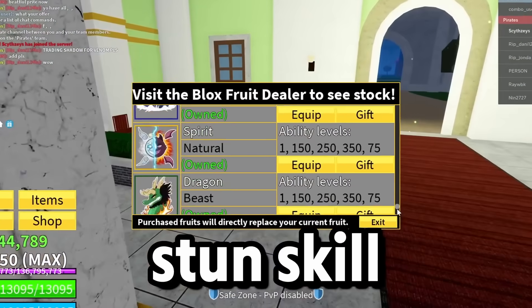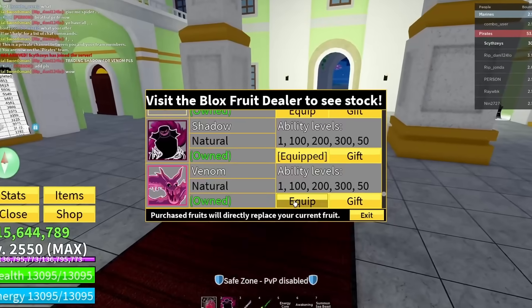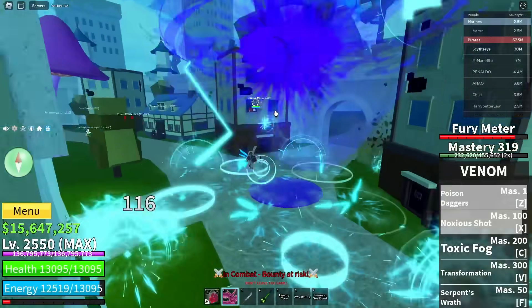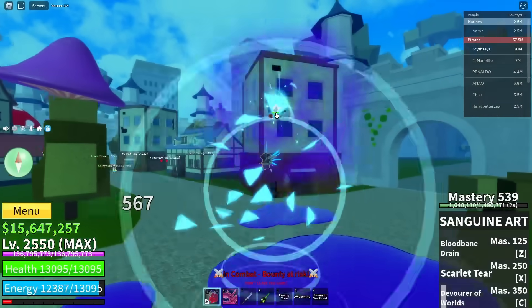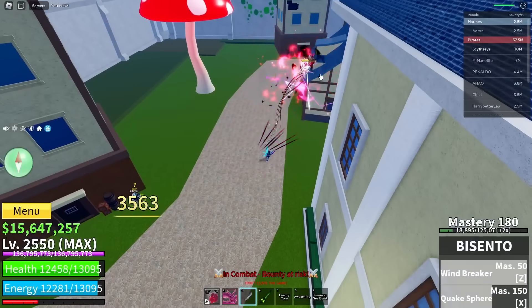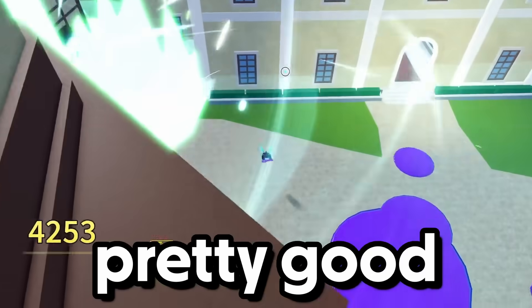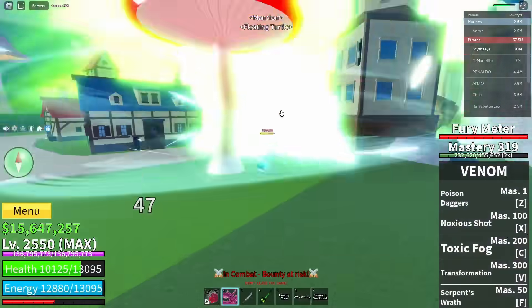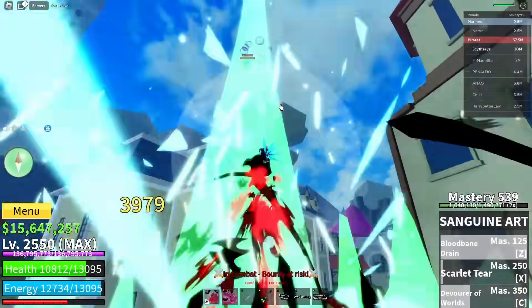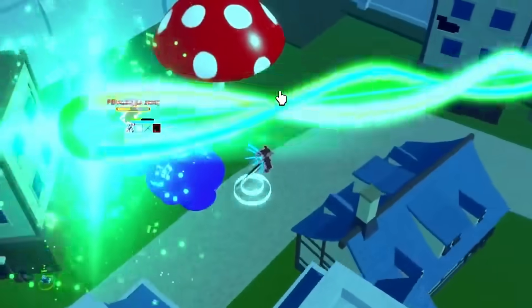For the next stun skill we're going a little different — we're going with Venom. I think Venom would go pretty well with the X move, so let's try it out. We hit him! You can see the move off cooldown — here we go, yes sir, that's pretty good damage.